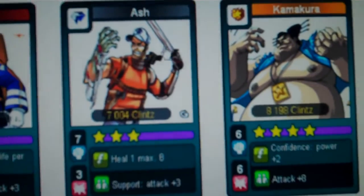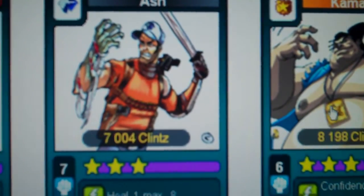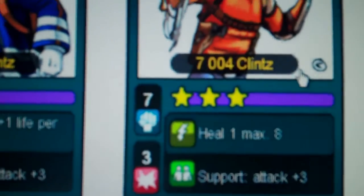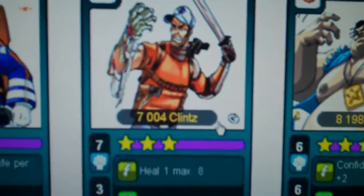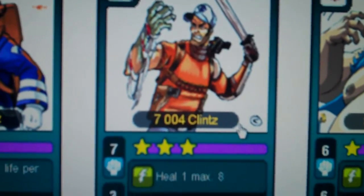Basically, because the card just came out today, I couldn't be bothered to wait for descriptions and stuff, for people to explain how the ability works. There's a new ability that came out — Heal 1, max 8. I don't really know what that is, but it's on the new card that came out, Ash, who's a 7 and 3. Not a really good card, but because of the new ability that says Heal — new ability.